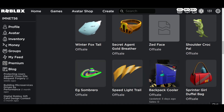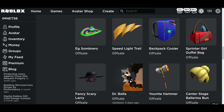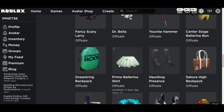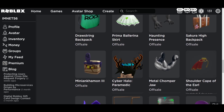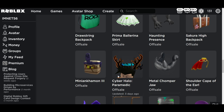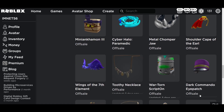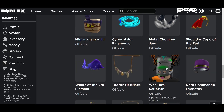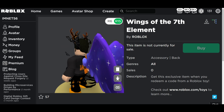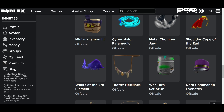There's a backpack cooler, sprinter girl duffel bag, Dr. Bella — a little puppy — fancy scary Larry, hammer band, hammer center stage, gymnastic rocks, minion shoulder, cape of Earl, metal chomper jaw. These are all toy codes that will be released. Let me know your favorite in the chat. Wings of the seventh element looks insane — they sparkle!